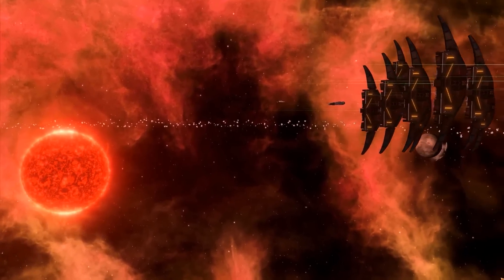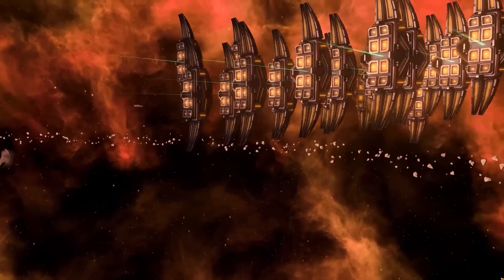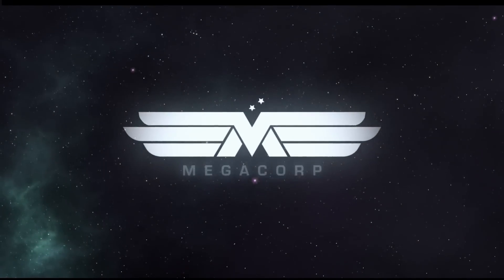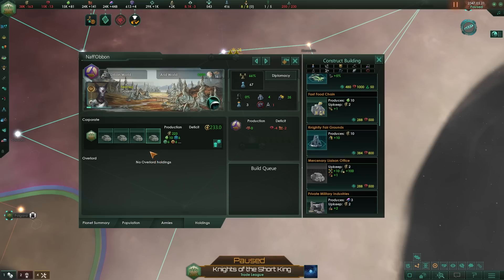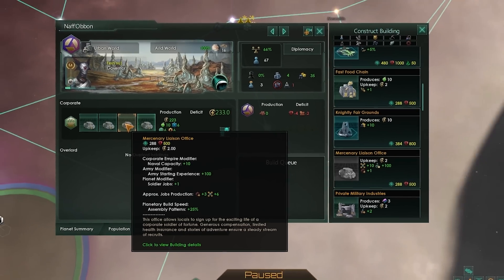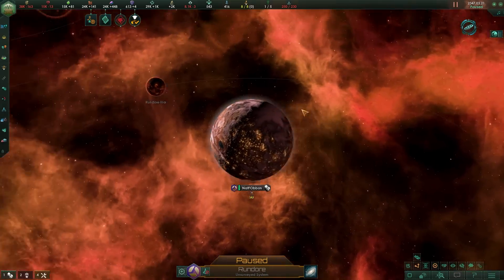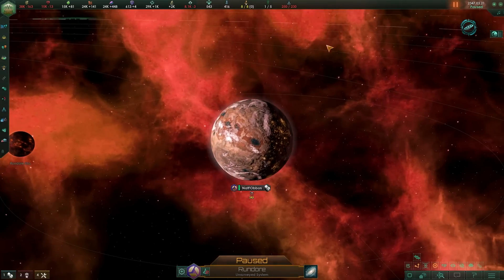There always has to be another, and who else would have a better return on investment than the hilariously overpowered Megacorp empire type. The Megacorp's merc liaison office is no different — for a cost of 500 minerals, i.e. 250 alloys, it generates 10 naval cap, which translates to just 25 alloys per naval cap. That's pretty crazy, and there's actually no cheaper way of getting naval cap — or is there? You can fill a franchise full of these, and at a cost of 1,000 alloys get 40 naval cap, blowing most other sources out of the water. Two franchises alone gets you the same result as the Galactic Force Projection ascension perk.